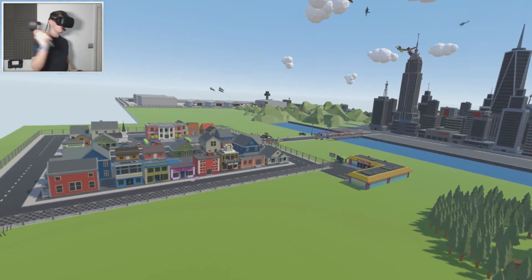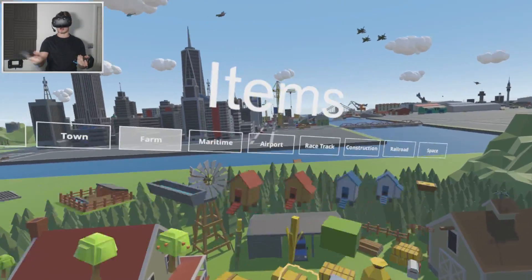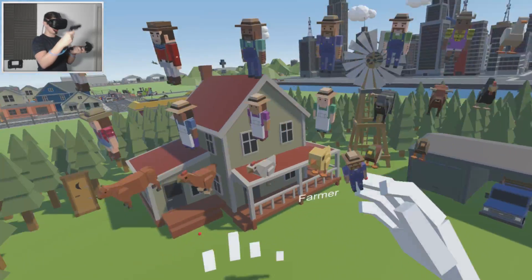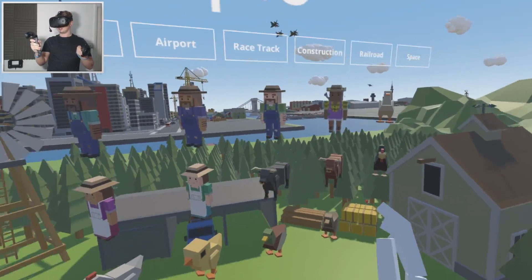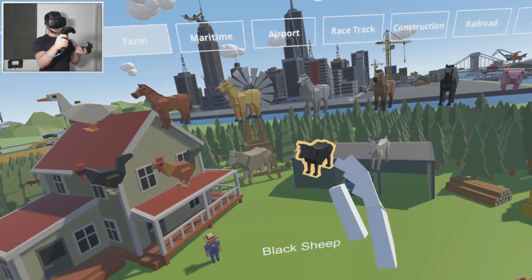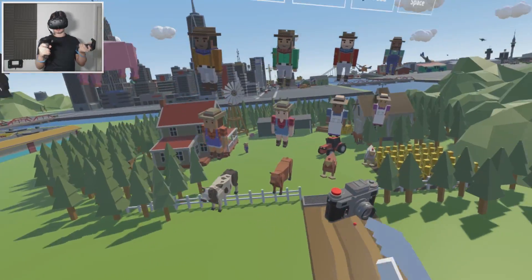The zombies are going to make this absolutely hectic at this farm, especially since it's right next to where the zombie outbreak happened. We're going to have some farmers defending the house — with shotguns and all sorts — and maybe some chickens on the run or horses trying to escape. We could even have some zombie animals, which would be pretty interesting. Maybe I'll add that in, who knows.